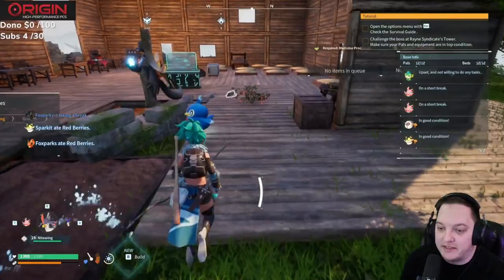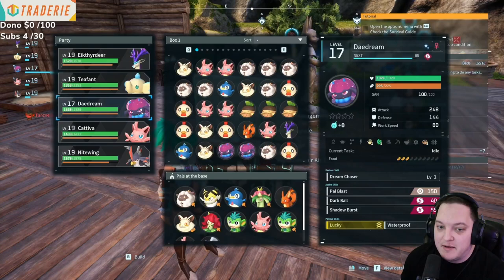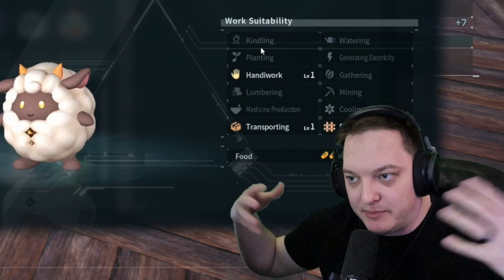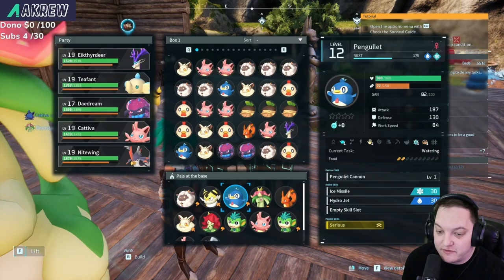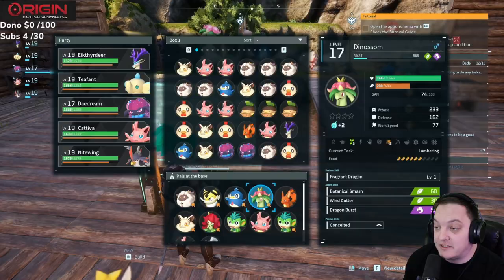For any Rust players, there's something like a TC — a main heart to the base — called the Pal Box management menu. In here there are a lot of different work suitabilities. All the different categories show how much food each pal requires and so on. As you build out your base, you can assign a variety and balance of pals to make sure everything is taken care of, from watering to helping with production, cooking, or whatever it may be.